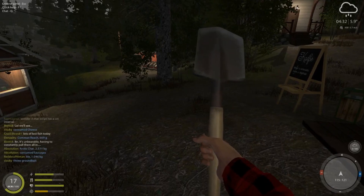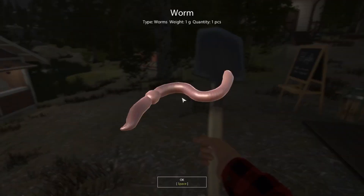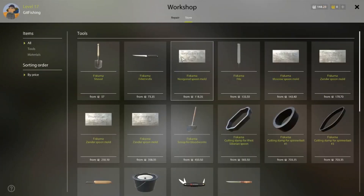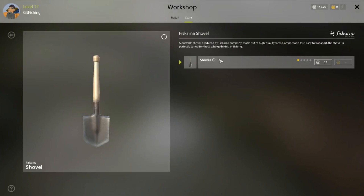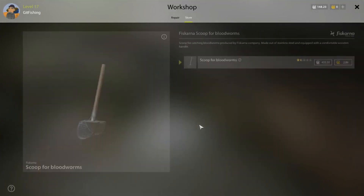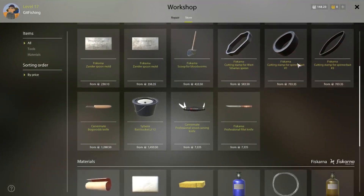In your free time, you want to be digging for some worms to level up your harvesting. You can dig pretty much wherever you want — I don't think it really matters. You can buy the shovel over here at the workshop. It's fairly cheap for a low level — I recommend getting it ASAP. Next you can get a fillet knife to make fish pieces, then you can get the scoop, which gets you bloodworms and nightcrawlers and all the others.